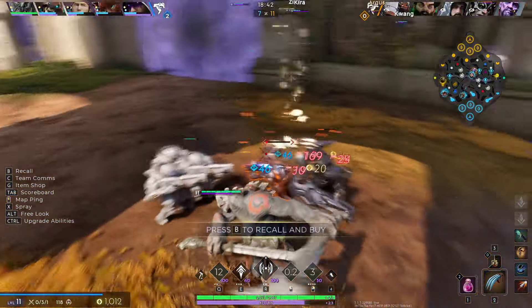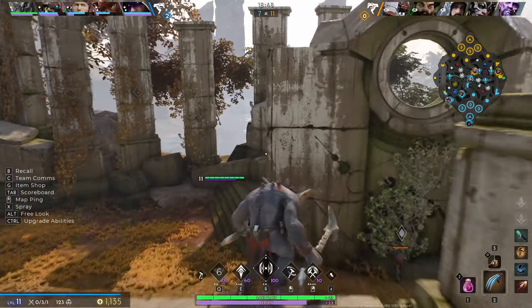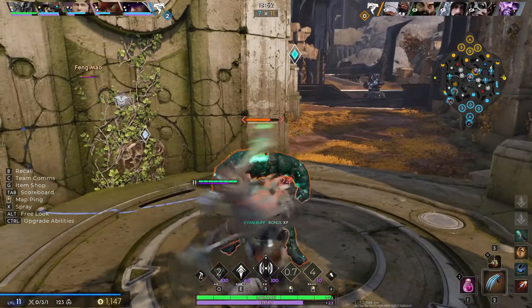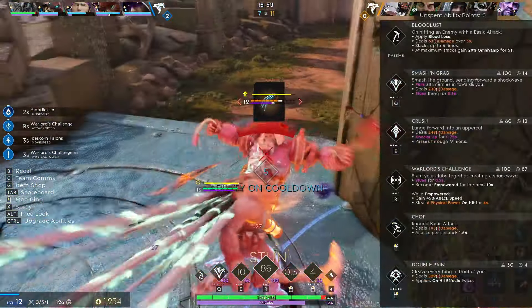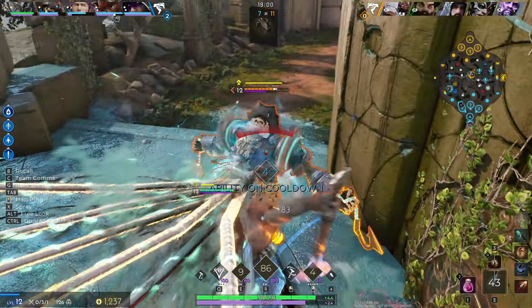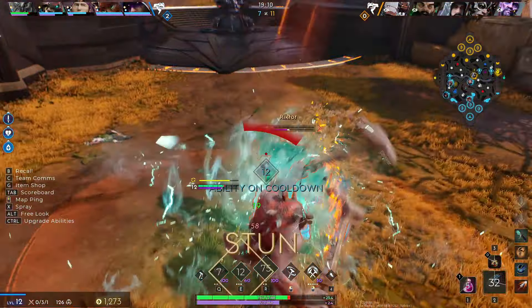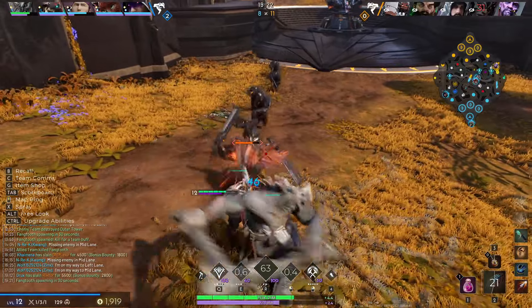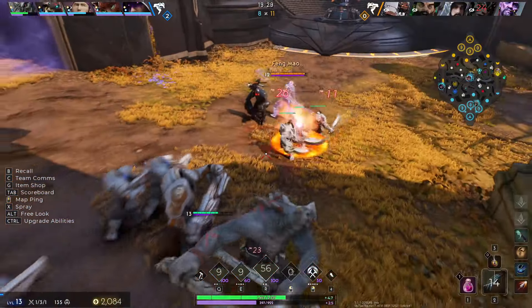Green buff can also be used to set up ambushes. In this clip, Richter comes out of the jungle and I know I can take him. I checked the map, saw no one was near, and went for green buff. He seized the opportunity to try to steal it, but I used it as bait to drag him into a fight far from his tower. He ended up stealing the green buff momentarily, but I killed him — getting a kill gave me far more gold and XP than the buff was worth. It shows there are creative ways to use green buff strategically.